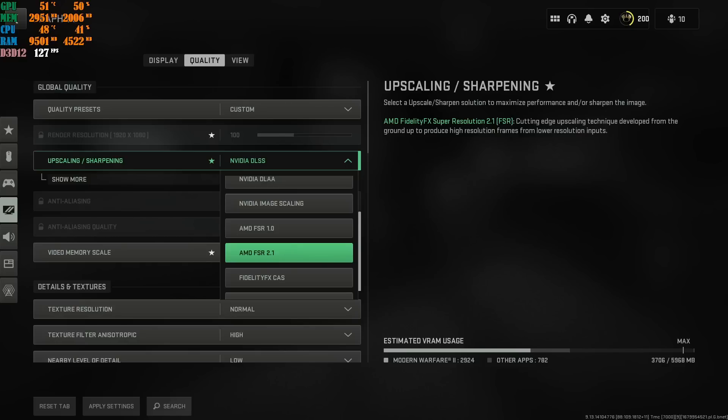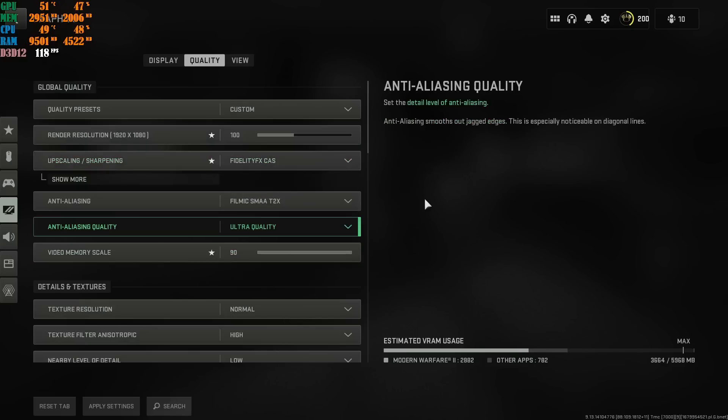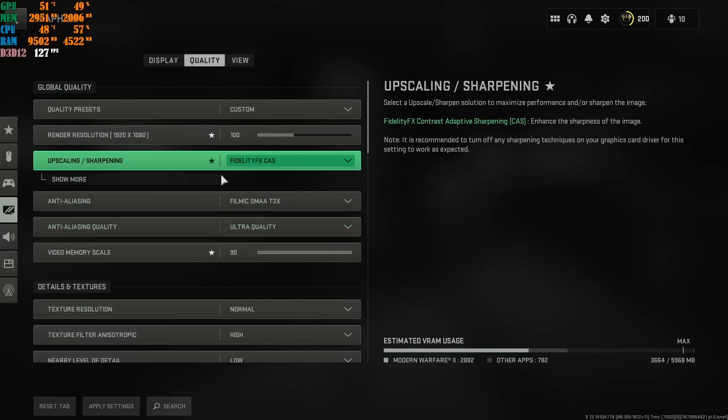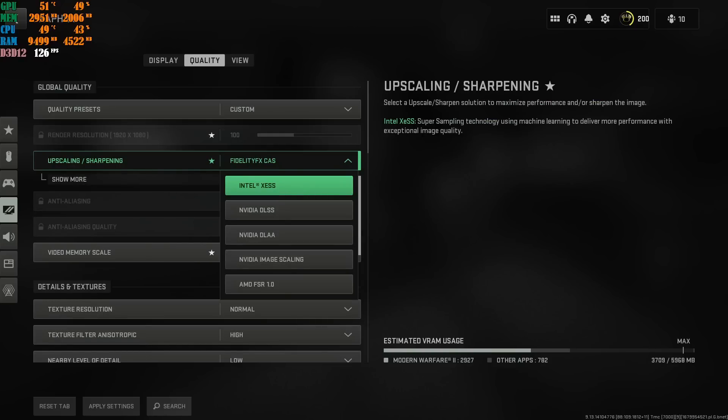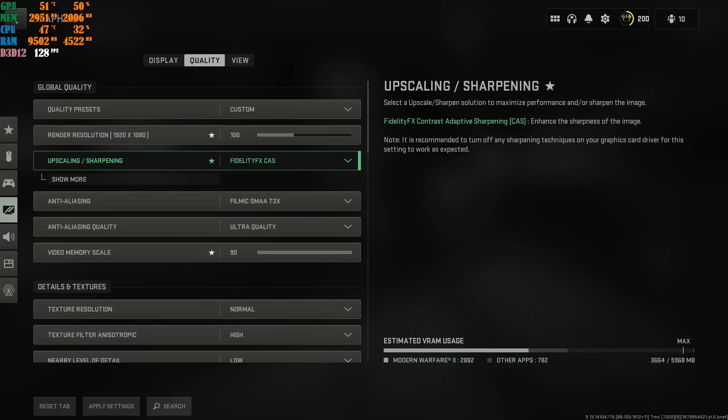You can try AMD FSR 2.1. If you're not satisfied, go with FidelityFX CAS. A lot of people are still preferring FidelityFX CAS because it gives really good sharpening and really good FPS. I've gone over every single upscaling option, applied these settings, restarted my game, and restarted the shader optimization so they apply — because every time you apply any of these, you're going to need to restart your shader optimization. It takes a lot of time and dedication to make these videos, so please leave a like and leave a comment about which upscaling method works best for you and what machine you're running.